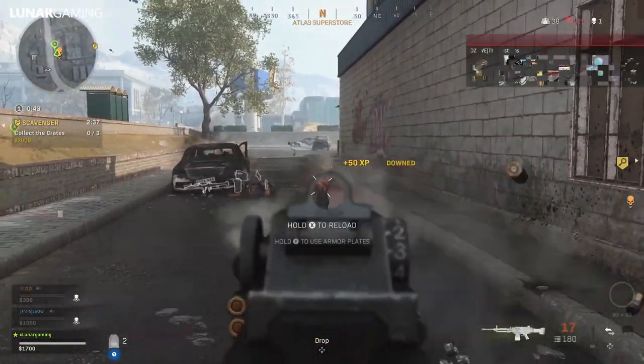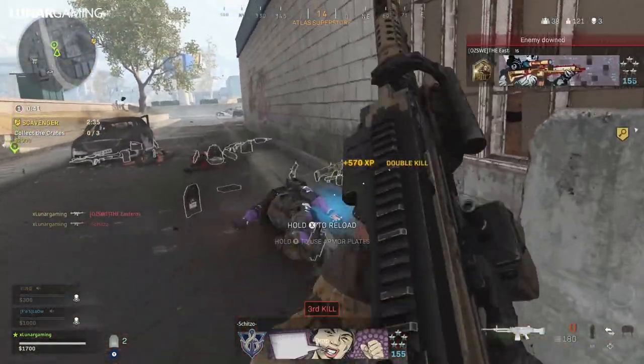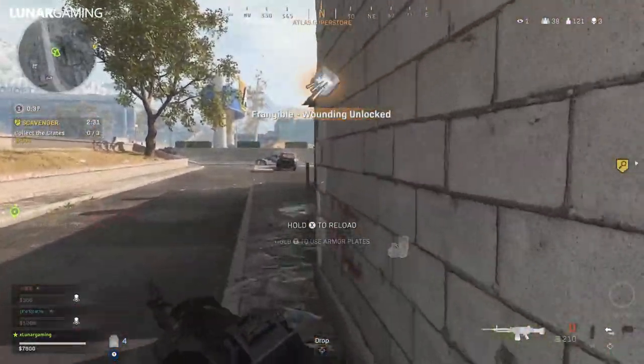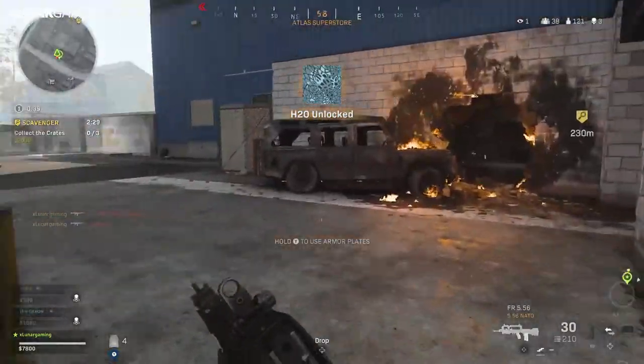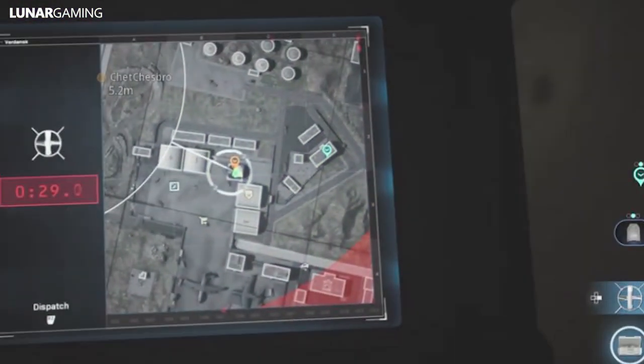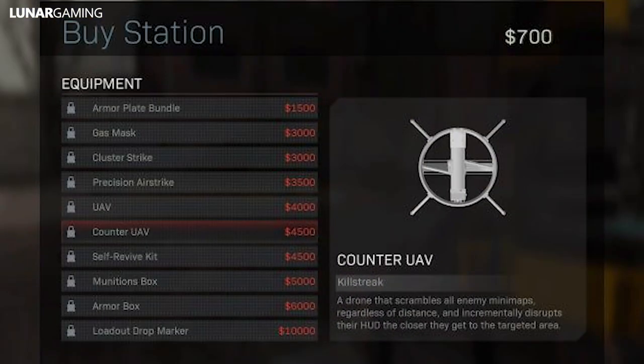Next, a fix for incorrect text appearing on some of the SUV camos. Also fixed is a bug where Counter-UAVs could be found in Warzone — I'm sure Counter-UAVs will be making their way to the game at some point. There's a big possibility they'll be dropping into the buy station in season 5, as shown in a leaked image. They're still in Warzone right now, but you'll have to purchase and use 4 regular UAVs at once. This particular issue was for players finding them randomly in loot.